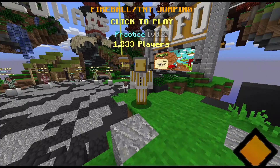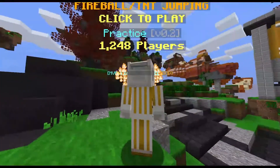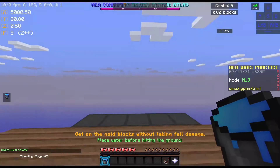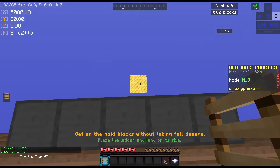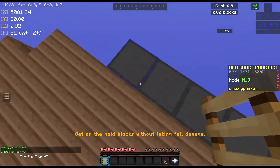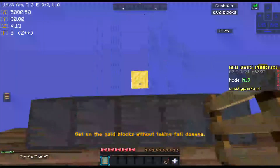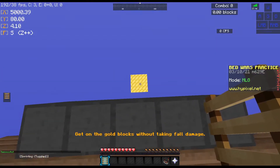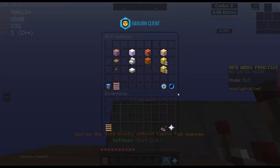A few weeks back, Hypixel added the new practice mode in Bedwars, and in my opinion it's not the best. First off, in the MLG section, if you pick ladder clutching, you really can't do anything. If they want you to clutch on the side, that's about the only thing you can do. I think Hypixel should make it so there's a block in the middle where you can place the ladder on.